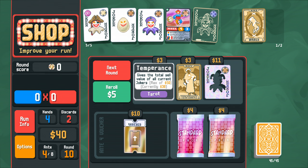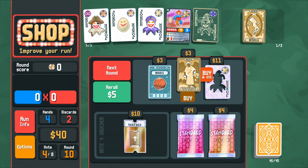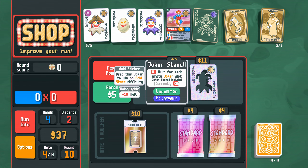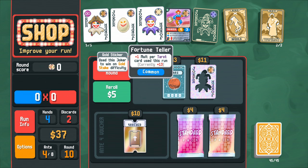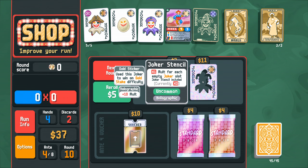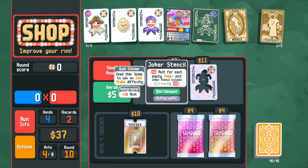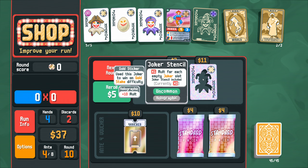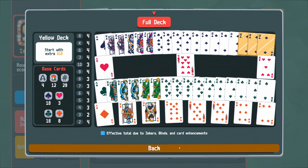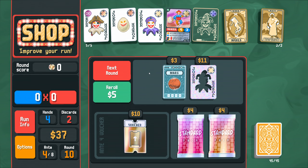Temperance is 38 — it'll be 50 in a minute. This Joker Stencil — we could drop Fortune Teller and Trading Card; this would go to 2x plus 10 — 2x on 3x. But I don't love it being limited to just four jokers. Also, there's still a handful of red cards I'd like to get rid of, and Trading Card is a great way to do that.